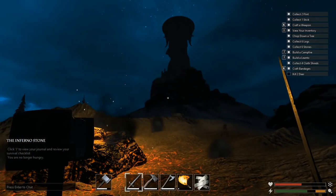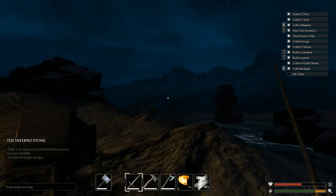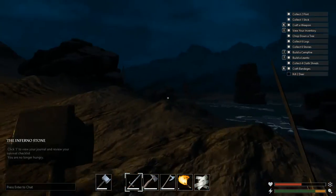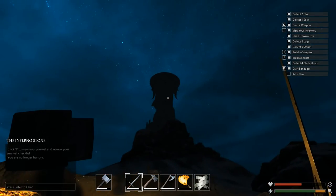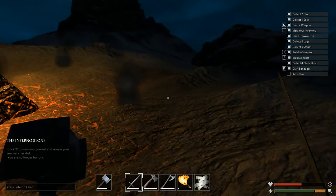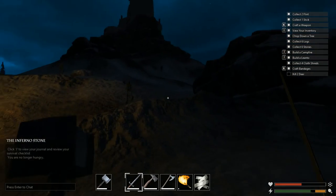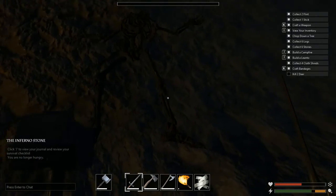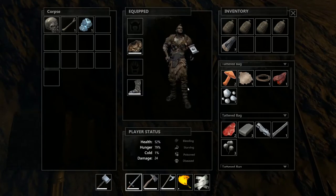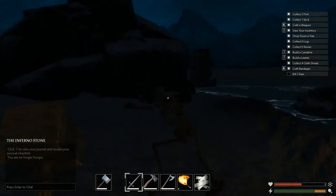I don't know the exact directions, but I think there's north and there's south. Given that, the Infernal stone is on the east of the Dragon's Tower, which you will see from miles on the island of Snowmere. Let's see what it had — let's leave the rest and move on.